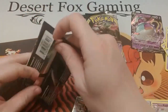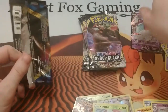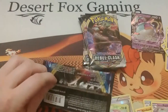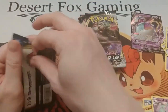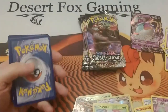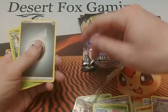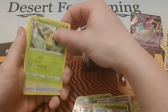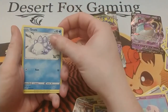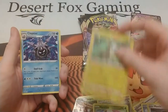Alright, second Sword and Shield pack. We have the wrapper cellophane, a Seal Energy, a Thwackey, Pow Pad, Sitrus Berry, Moona. I definitely stalled someone hard when I was using Mismagius because I didn't have anything. Snom, another Grooky, Shelmet, Mawile, a Russel, Yamper, and a Cloister.